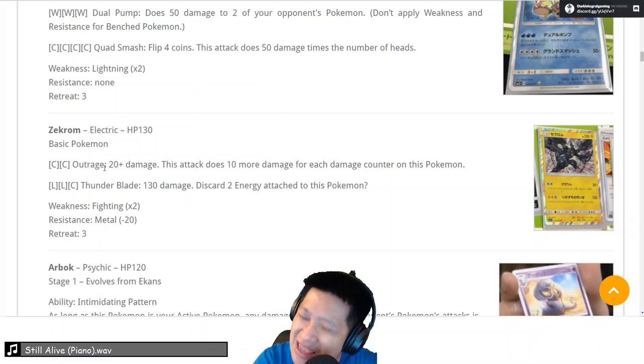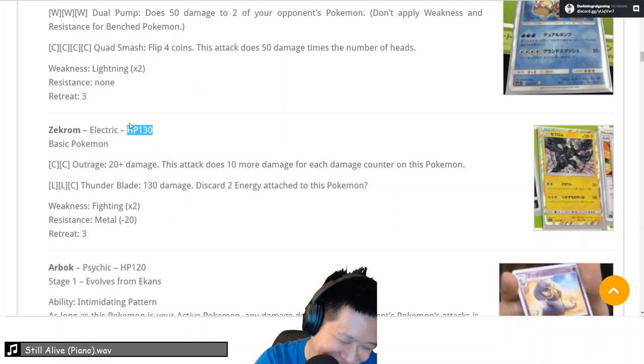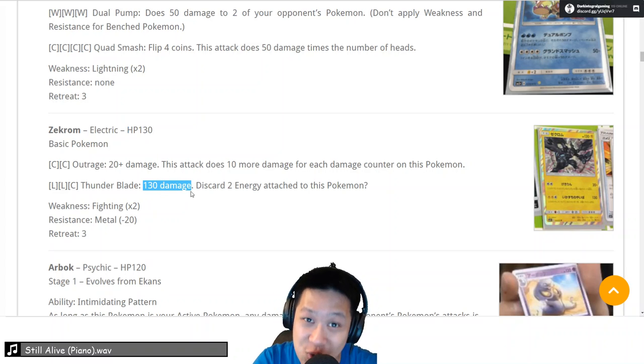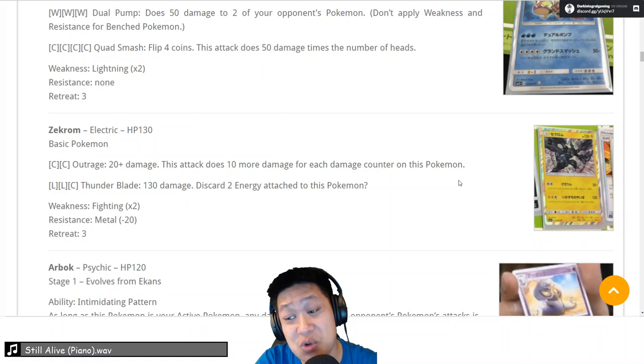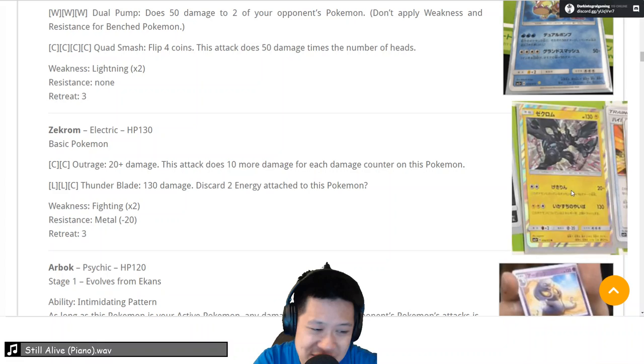Zekrom — basic Pokemon — Outrage, same as the older version. The more damage it takes, the more damage it does back. The problem is Feraligatr can one-shot this, and Tapu Koko can too. However it does one-shot important cards, which we'll look at in a bit. 130 is very nice numbers, except you have to pay two energy discards — question mark, we're not sure about the translation because it's blurred. We probably think it can. If it is two energy cards that's kind of expensive; I'd go for Ninetales GX instead.